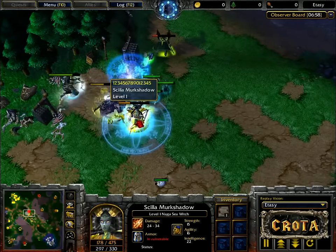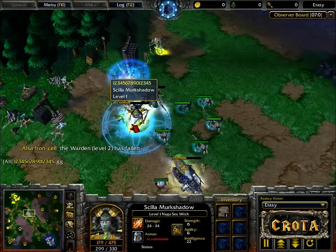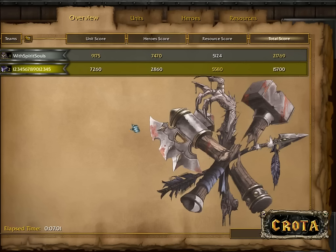That all equates to a scroll of town portal being used. And now a dead warden. The naga sea witch I thought was going to fall, but no — the warden falls and there's the GG. Very strong hero usage by Lucifer in that matchup as he takes this series two to nothing.